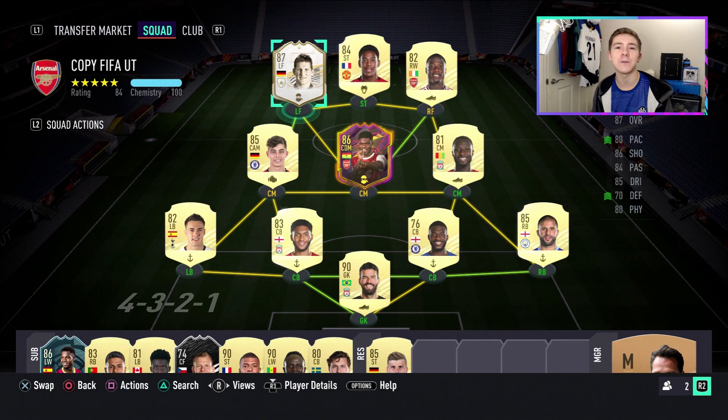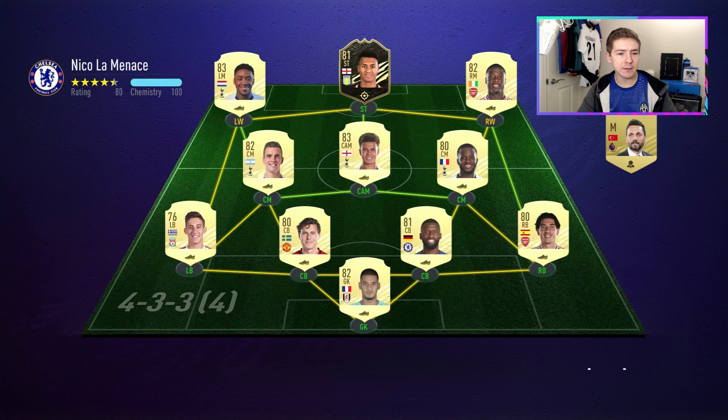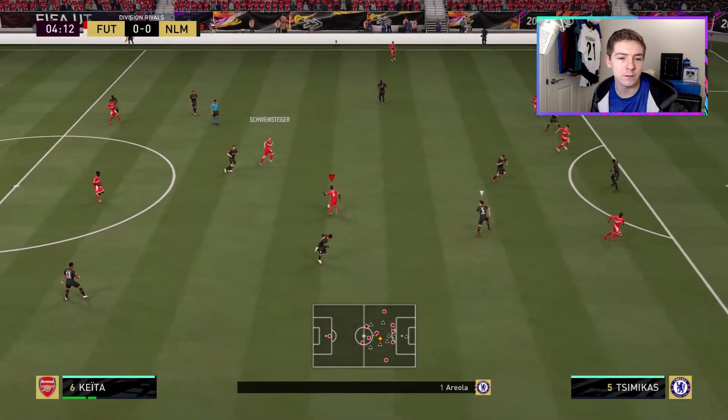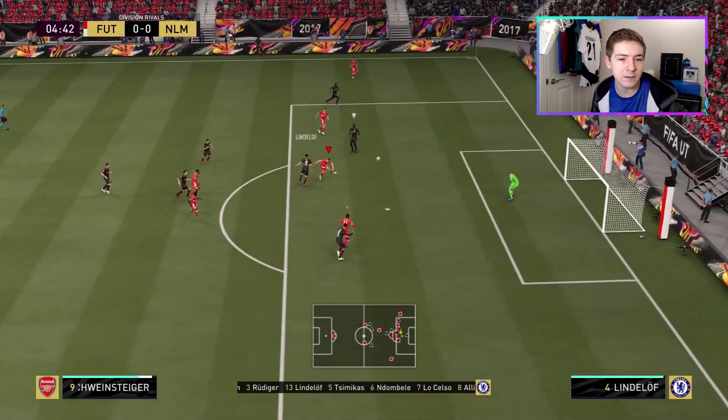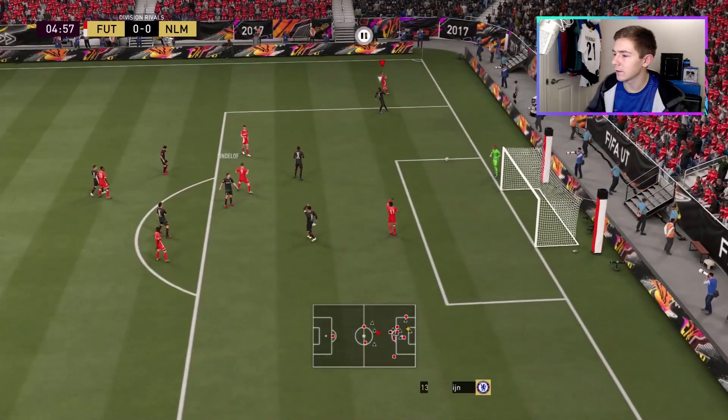For Schweinsteiger's debut we're up against another German — Rudiger — with just a nice Premier League side, nothing to stand out with a couple of decent players in there. Schweinsteiger links up with a teammate here. Can we get in some space to shoot? We might do exactly that — sadly the shot gets blocked.